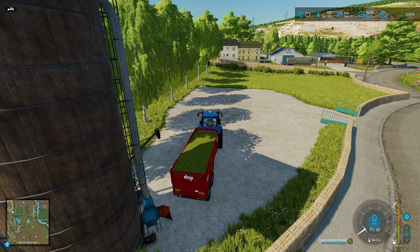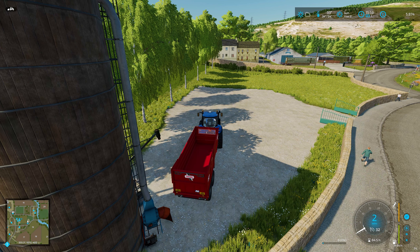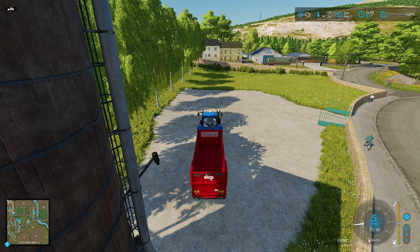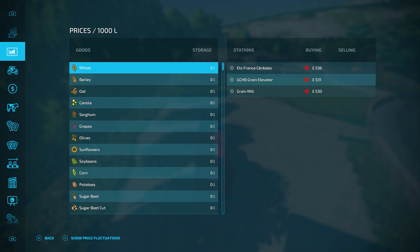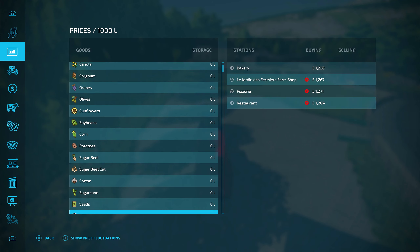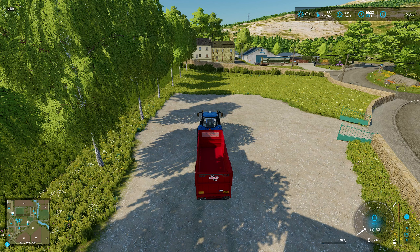Another 125,000 liters going into the silo, giving us 250,000 liters altogether. Not bad - it's going to be a lot. I'm hoping it's going to be a nice amount of money. I don't know exactly how much chaff goes for. Chaff isn't showing on the list of different things to sell - we've got everything else apart from chaff. So I'm not sure how much we're actually going to get for this. According to the contract it's going to go to the biogas plant - fingers crossed it's going to be a nice amount.